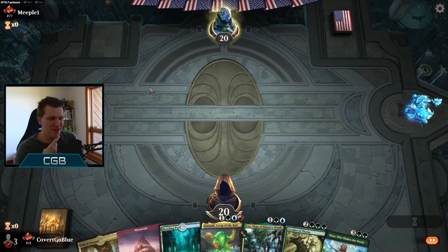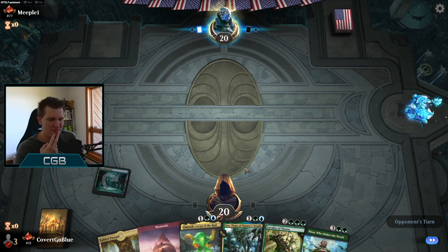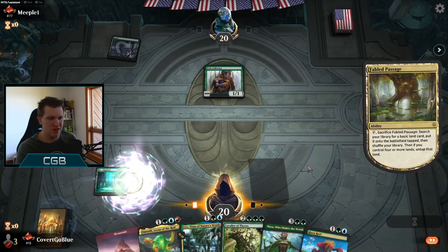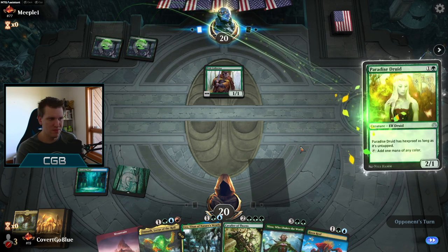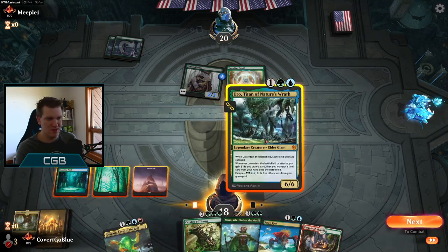Nissa. It looks really good until the opponent goes one drop, two drop, three drop, and it's enough power to just claim your land or kill your land and attack your Nissa to death. So there are ways it could go wrong. We probably need to fetch another green — we need more forests. And our opponent with the turn one Pelt Collector. I'm just going to do the fetch now so they don't have to think about it later. It's a good pair of early plays — one drop, two drop, like we feared. Let's go for the Uro and use the Temple. We're going to try to scry our way to another land.